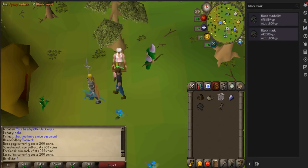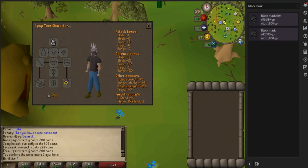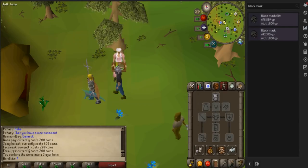Once you have all of this, go ahead and use your spiny helm on the black mask and there you have it — you have your Slayer Helm. These are the stats for it; it's very similar to the rune helm, but it does give melee bonuses when you're attacking Slayer monsters.